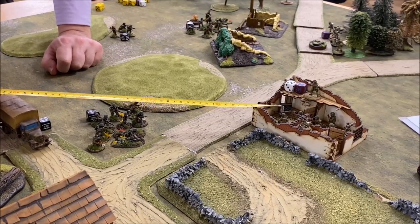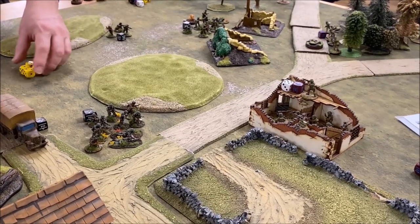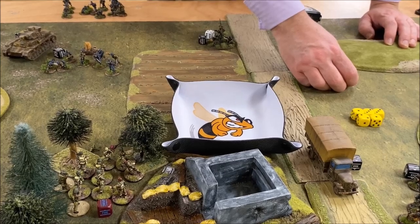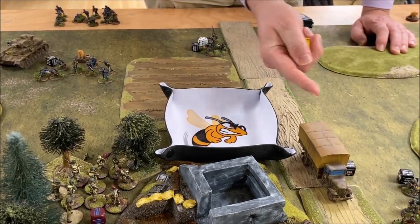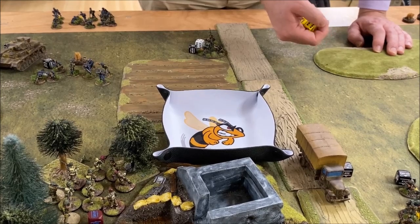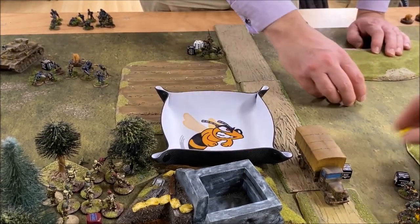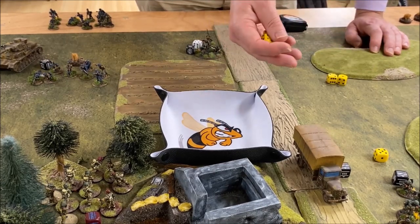I'm going to shoot at the guys in the ruin — we're all within 12 inches so everything can shoot. Starting with the machine guns — they don't get the minus-one penalty for moving and shooting. Five dice for the light machine gun — threes base, I moved so fours, they're in hard cover so fives. One hit. Then one assault rifle — two dice. Assault weapons don't get a penalty for moving, but there's a penalty for being at long range over nine inches.